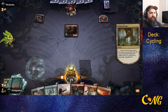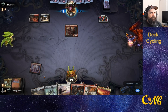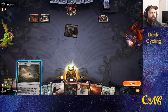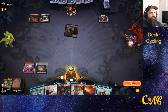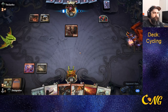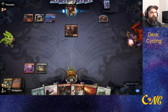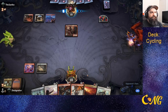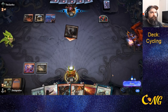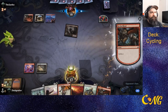We get ourselves a red source and pass it back to the opponent, because we can just choose not to reveal to them that we are a cycling deck yet.